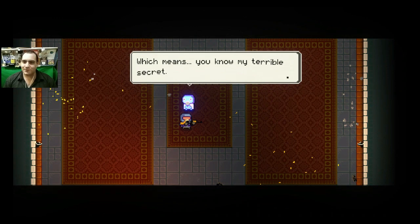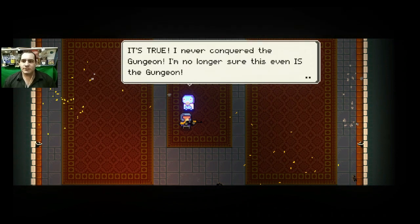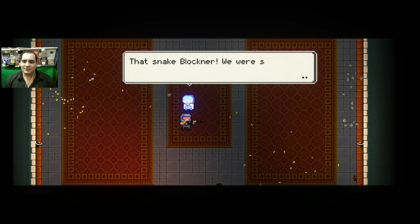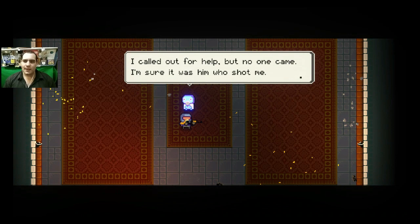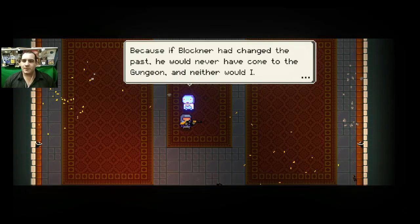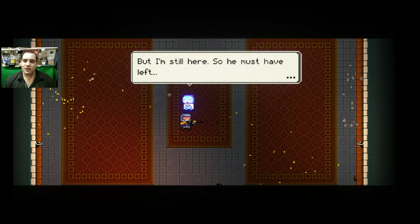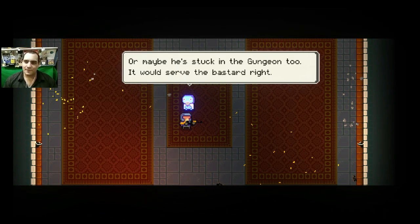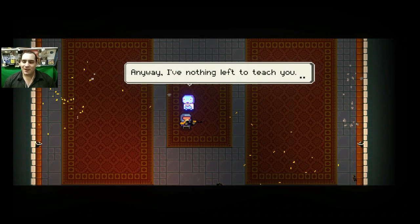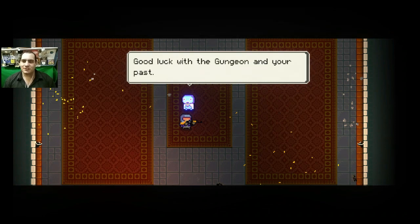You found my shield, which means you know my terrible secret — I never conquered the Gungeon. That bastard Blockner, we were supposed to be partners, but shortly after we arrived I was shot in the back. When I awoke I was trapped in some kind of chest. He wanted the gun for himself but he must not have made it. If he had changed the past we would never have come to the Gungeon, but I'm still here — so he must be stuck in the Gungeon too. If you find him, tell him Manny says hi, if you know what I mean.